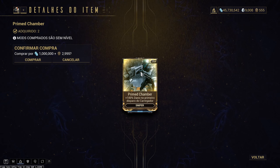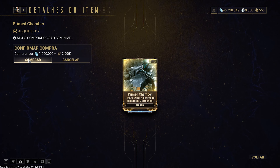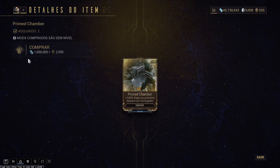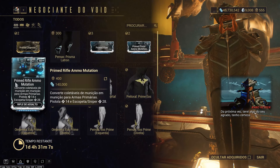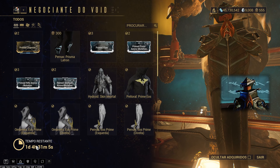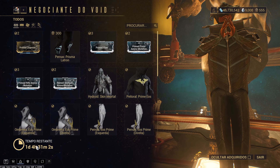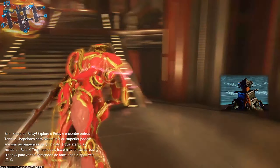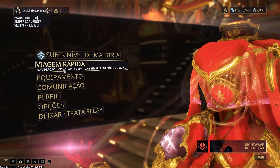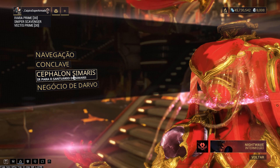Prime Mad Chamber gives 100% damage on the first shot of the magazine. The cost is 1 million credits and 2,995 Ducats — you'll need a lot of Prime parts for that. From when this video goes up, you have roughly one day to grab the Prime Mad Chamber. If you see this video after that, hopefully he brings it back, otherwise you'll have to find someone who picked up extras.